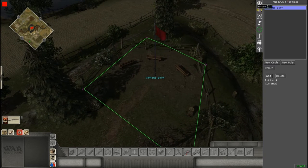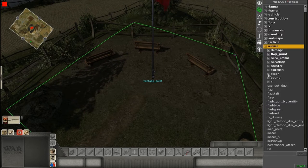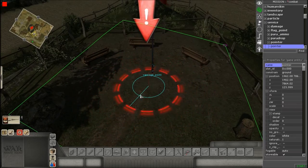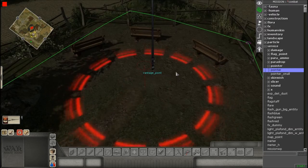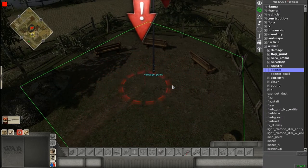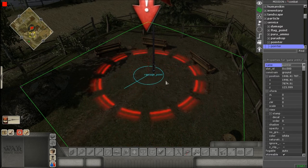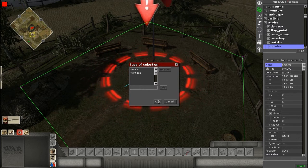Now go back to Entities and place a pointer — it's under Services, then Pointer, just pick the first one. When you place it, it comes with an arrow and a circle. All this does is indicate where the objective is — good for stationary objectives. We'll place it where we want and give it a tag. It already comes with a generic pointer tag, but we want another tag — let's call it 'vantage'.